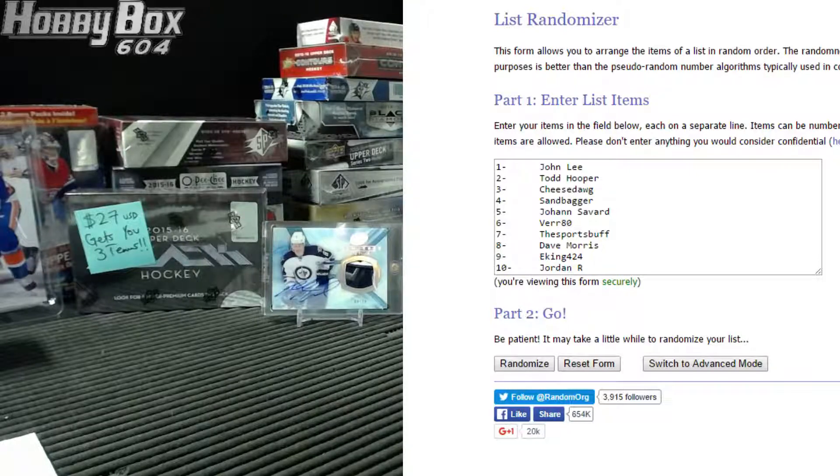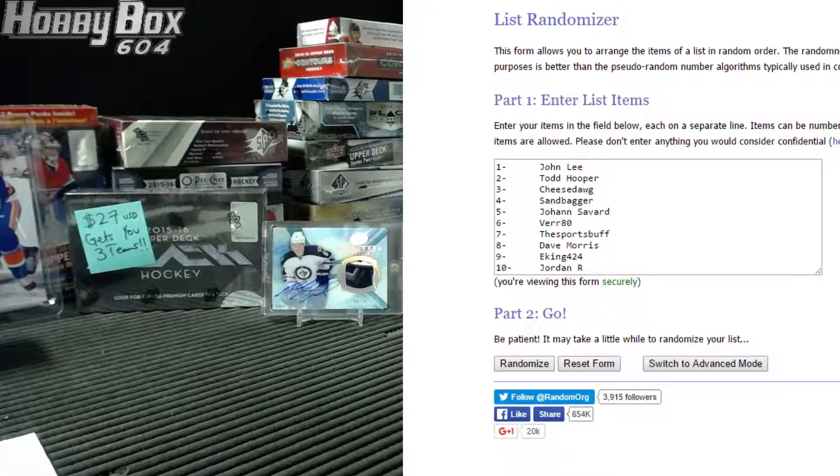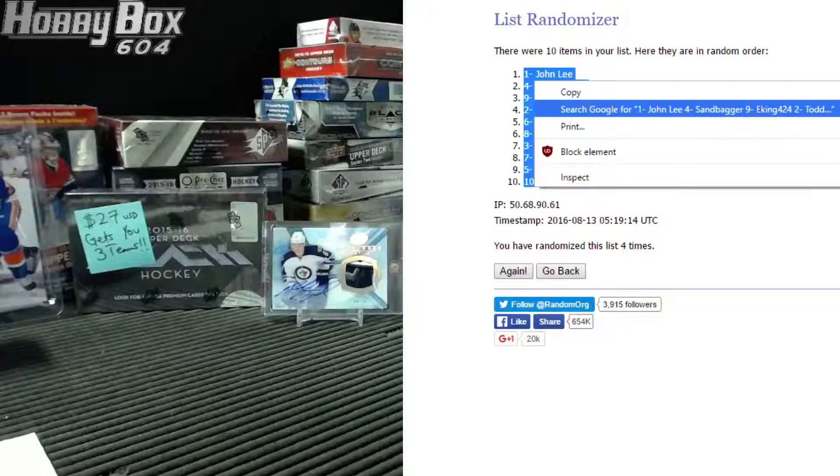Here we go, good luck. We're slowly going down as I said, so our next random is probably going to be three or four times. One, two, three — fourth and final draft order is: John Lee, Sandbagger, Eking, T Hoop, Ver 80, Davy Mo, Cheese Dog, Sports Buff, Johan, Jordan R. Basically, this is how it works.